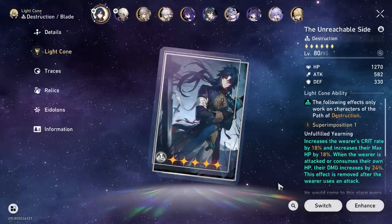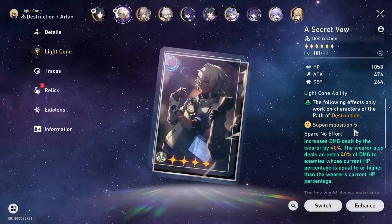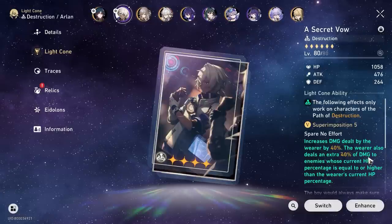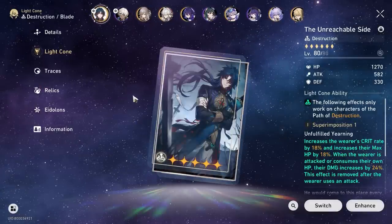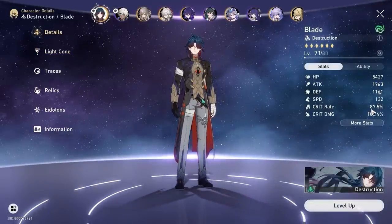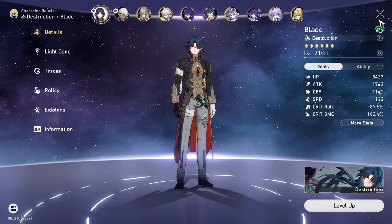First things first, I'm going to be running the Unreachable Sight on some mobs to see what the damage numbers are. We will switch over to Secret Vow later on, and modify the build so that we factor in the 18% crit rate as well. As you can see, he has about 87% crit rate and 102 crit damage for Unreachable Sight. Let's head into the testing.